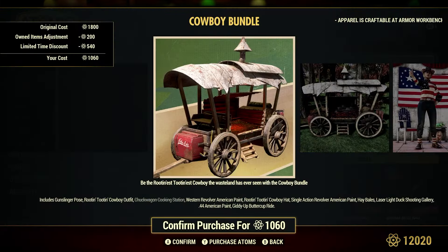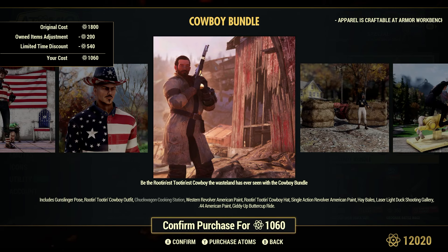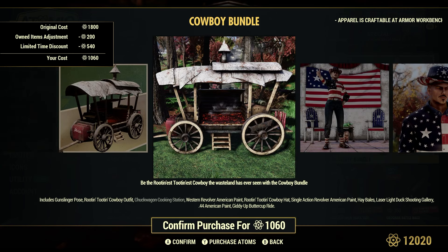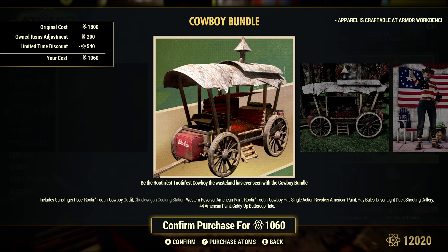Cowboy Bundle, 30% off. The original cost is 1,800 atoms, discount is 540 atoms. It's a little cheaper for me because I already have the Chuck Wagon Cooking Station from a previous scoreboard. Make sure you take a look at the description so you know what the bundle entails — you guys have seen this in a couple of my camps anyway. It's a good size.